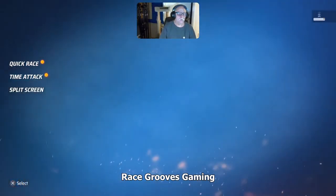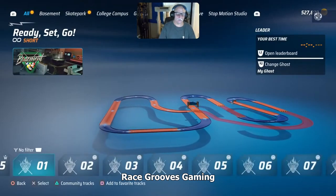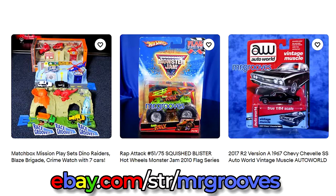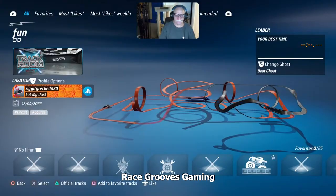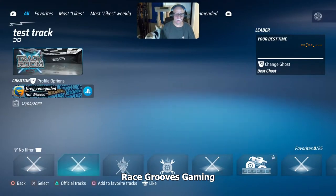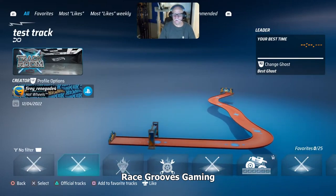Let me do a quick race over here — check out somebody's track. We're going to check out community tracks, these are tracks people just made. Hey there, it's Mark. Cars and collectibles are in my eBay store, if you get a chance check them out. Oh, fun with checkpoints — good job. Test track.